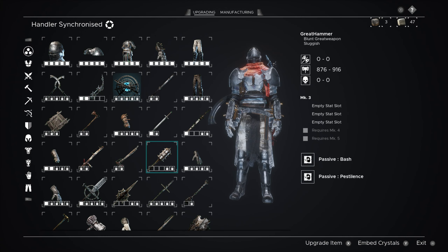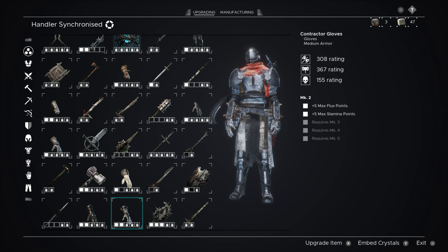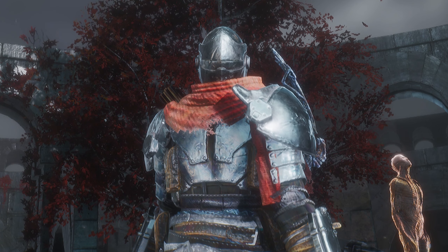The selected item is now blue, so it's a lot easier to see what you have selected. Also you can now refund perk points, but you can only do it one time per new game plus. I mean, it's better than nothing I guess.